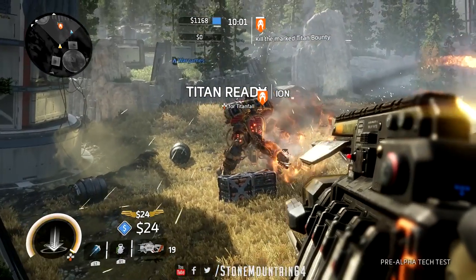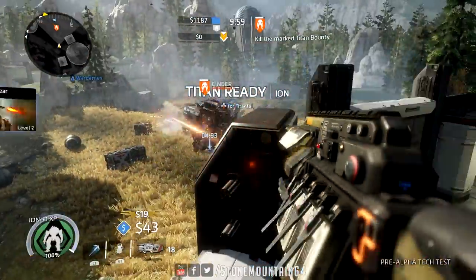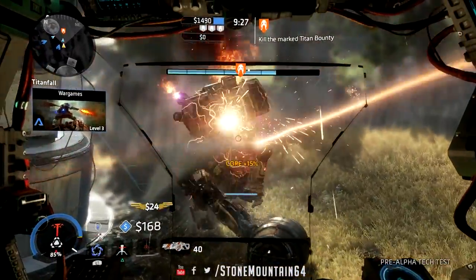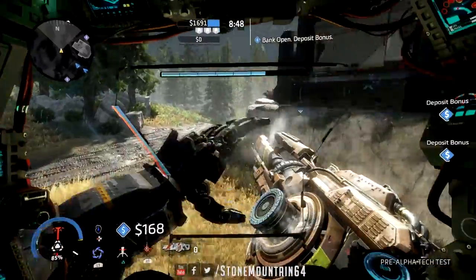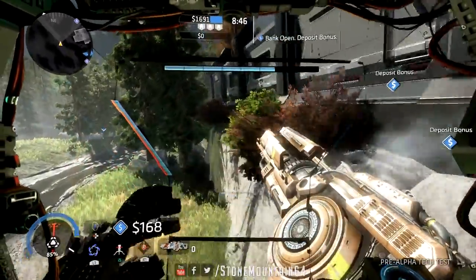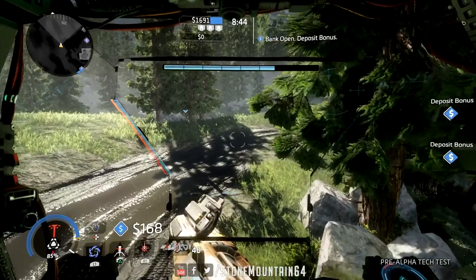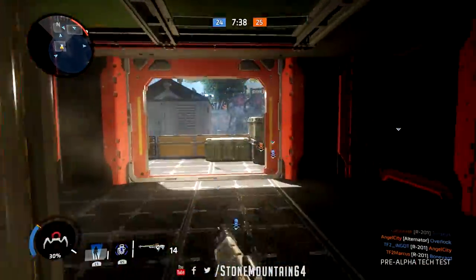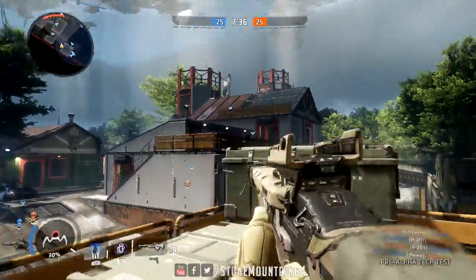Homestead is your big wide open map with tons of grass fields and rock formations — sniping was amazing here. There's a big spire pillar in the middle that you can get on top of, and really anything you can climb in this game.